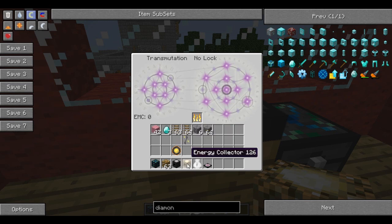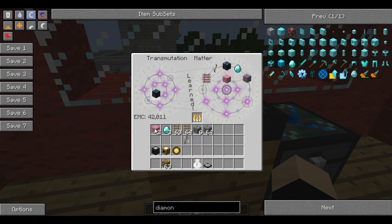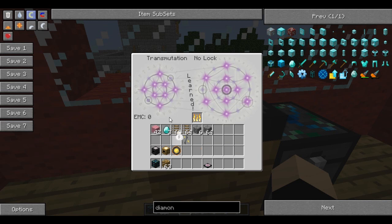One thing I would suggest doing is with your energy collectors - whack them in here. Look at that: 82,000. That's an expensive one. And anything valuable, just put them in, just in case you ever need to make them. That's what you can do with a transmutation tablet.